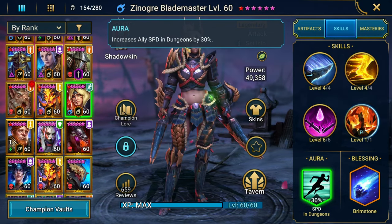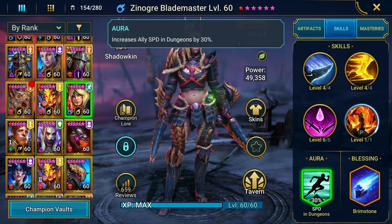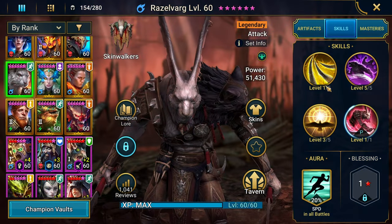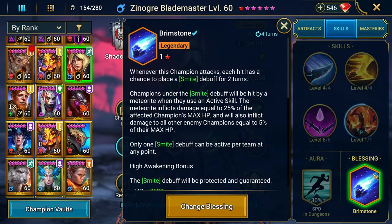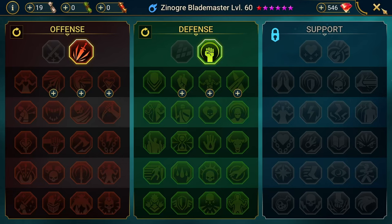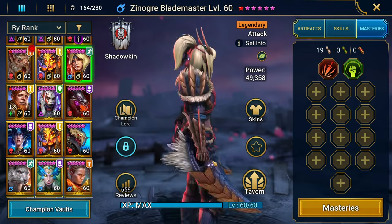30% is pretty big, especially in the dungeons — you go into Fire Knight already 30% faster. An alternative to Hard Fire Knight is Razzlefark, who also does the same thing. I went with the Brimstone Blessing on her. The masteries — I was working on it and then kind of stopped, because I don't really see myself using her that much.